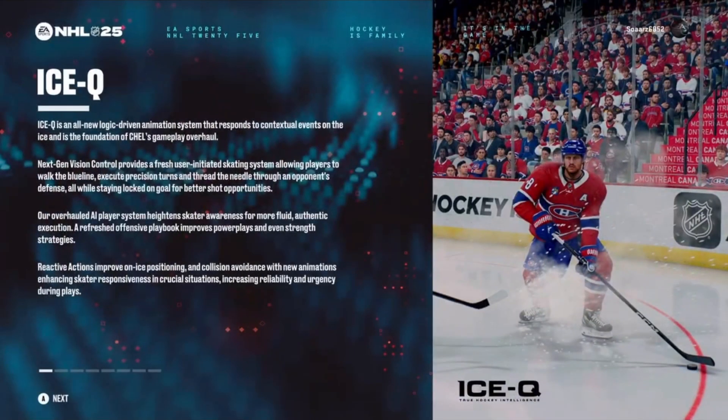This is where the fun part comes in — contextual events on the ice. Ice IQ is the foundation of CHEL's gameplay overhaul. Next gen vision control provides a fresh user-initiated skating system that allows players to walk the blue line, execute precision turns, and thread the needle through an opponent's defense while staying locked on goal. The overhauled AI player system heightens skater awareness for more fluid, authentic execution, with a refreshed offensive playbook improving power plays and even-strength strategies.